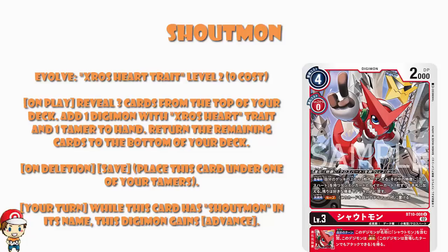Then we've got on deletion: Save — another new keyword. Three keywords in total: Material Save X, Digicross Minus X, and Save. Save says when this Digimon is deleted, place this card under your Tamer. Simple. Again, we're putting cards under Tamers, and we're not entirely sure why. But we've got a nice inheritable skill: while this Digimon has Sheltmon in its name, this Digimon gains Advance — that is the one where you can attack when you digivolve, even if the turn should pass to your opponent. Which is nice — digivolve up and even if it should go to your opponent, you still get to have an attack.